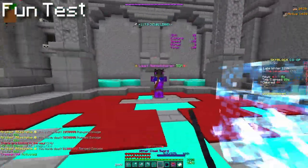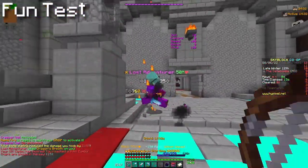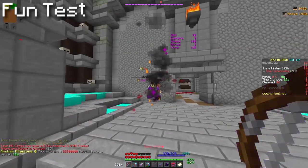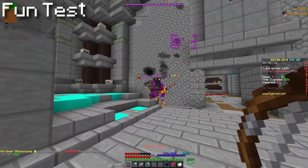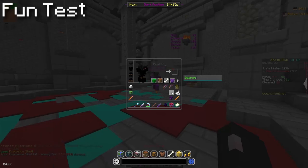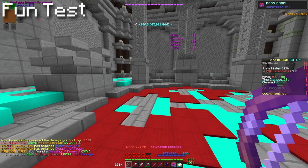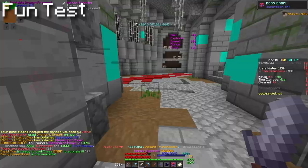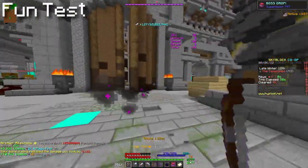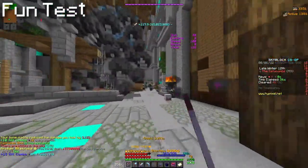I can still one-tap the mobs, so maybe shadow assassin isn't a bad budget set. However, the boss does so much damage and I'm not doing enough back — so shadow assassin is not a good master mode set. If you have a 500 million coin weapon then shadow assassin still works, but sticking with a jujubow, M3 is technically possible but not really viable. If you join an M3 party with shadow assassin, you're most likely going to get kicked and made fun of.